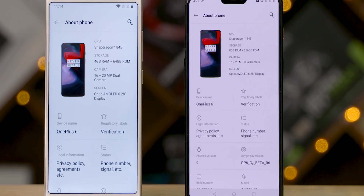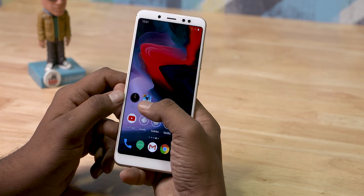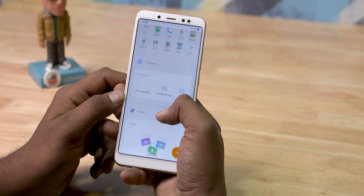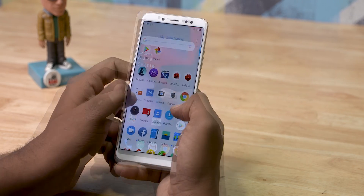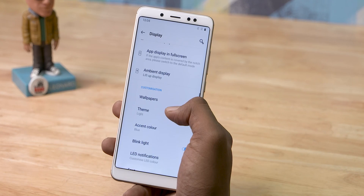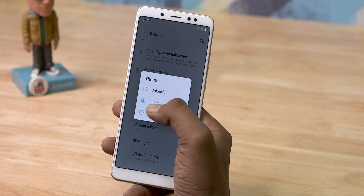Moving on to the other features, we have the full OnePlus launcher here. Swiping to the left from the home screen gives you OnePlus Shelf, and you can also swipe from the left edge inside the app drawer for Hidden Space. Other OnePlus features like theme support work well, so if you've ever wanted dark mode on your Redmi Note 5 Pro, now you have it.